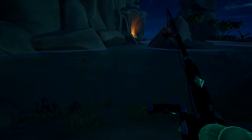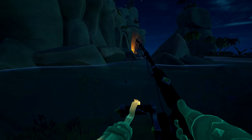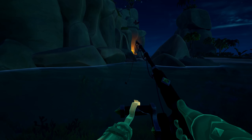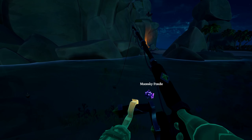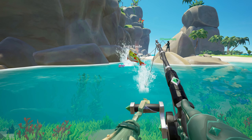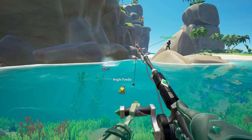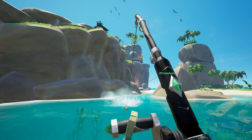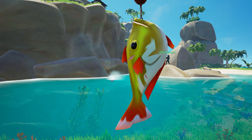Next up is Pondies. These are very similar to Splashtails, apart from you cannot catch them in the sea — you have to catch them in a pond in fresh water. Splashtails cannot spawn there; you will only catch Pondies. You don't even need bait. They come in five different variants: the Charcoal Pondie (Base), the Orchard Pondie (Common), the Bronze Pondie (Uncommon), the Bright Pondie (Rare), and the Moonsky Pondie (Night). Ponds aren't very common in Sea of Thieves, so here are the islands where all the ponds are: Crow's Nest Fortress, Devil's Ridge, Cursed Water Shores, Devil's Thirst, Crescent Isle, Hidden Spring Keep, Mermaid's Hideaway, Kraken's Fall, and Old Sailor's Isle.